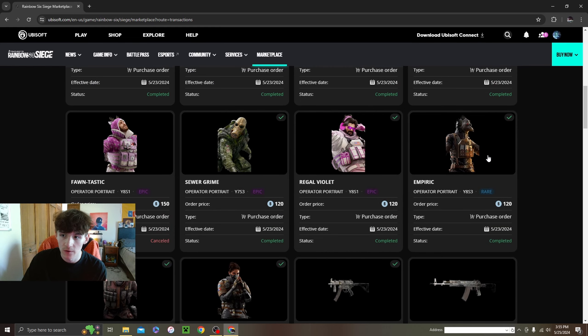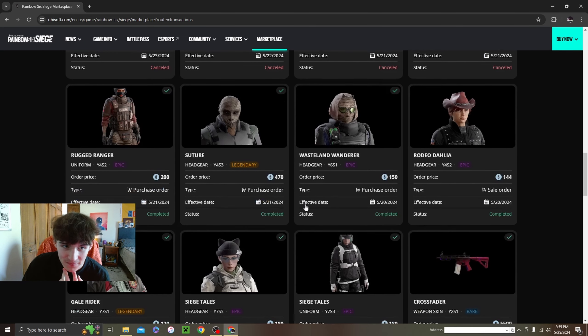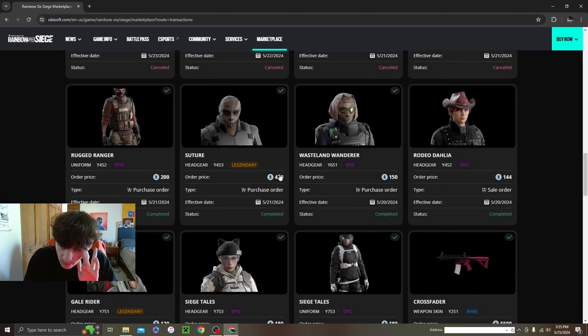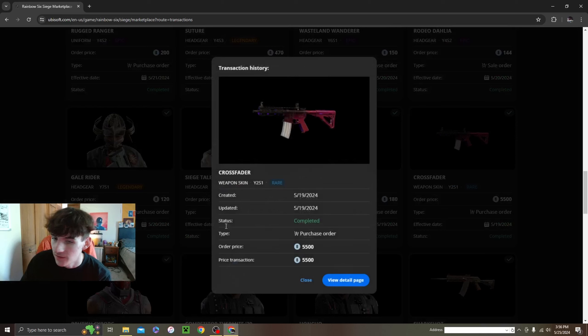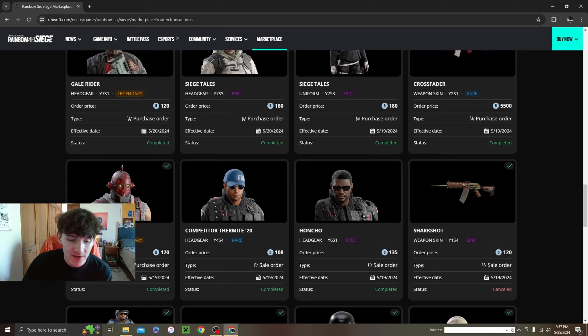Operator portraits for Smoke, Blackbeard, Nook, Pulse, Twitch. Then this Twitch headgear and uniform — a little pricey at 350 but it looks really nice in-game. The Vigil headgear is one of my favorites — really clean at 470, really tough. Then the normal Thunderbird look is so ugly so I had to cop a uniform for her. Zofia uniform and headgear — 360 and really tough in-game even though I don't run her. Then my second biggest purchase: the Crossfader. This thing looks so good on guns like the R4C and Azami's SMG — 550 credits, goes for like 7,000 now.